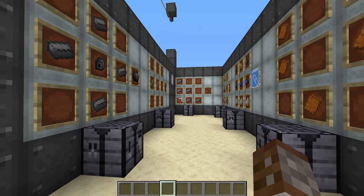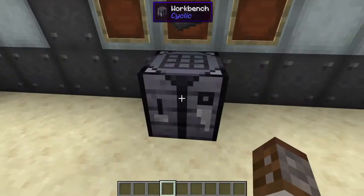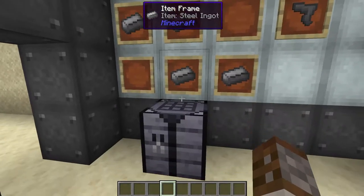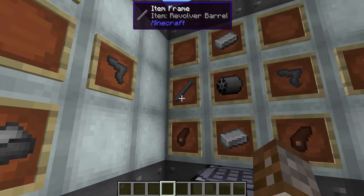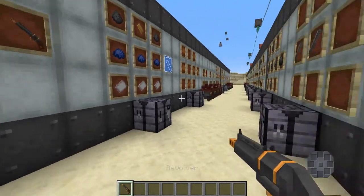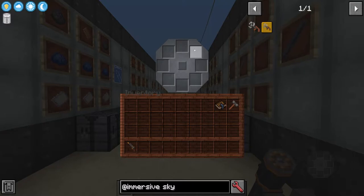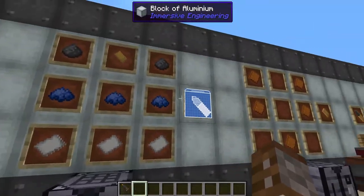Now for the moment you've all been waiting for — how to make the revolver and all its different ammo types. First we need a few components: the revolver drum, made with four steel ingots around the sides and a steel mechanical component in the center; the revolver barrel, which requires two steel rods; and the revolver hammer, made with five steel ingots. Putting it all together: the revolver hammer on the left, the revolver drum in the center, the revolver barrel on the sides, two wooden grips on the bottom, and iron ingots on the top and bottom. To open the revolver's bullet UI, hold shift and right-click.